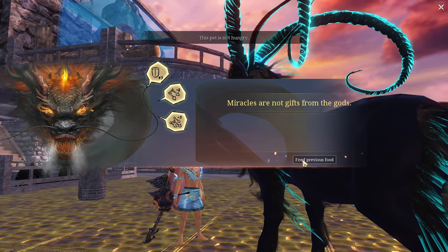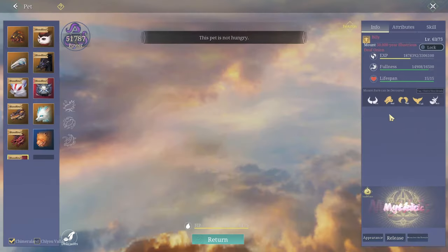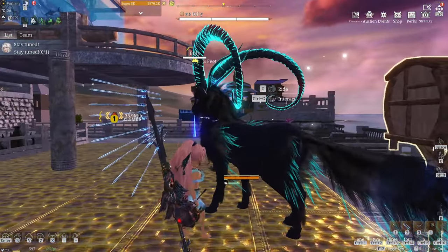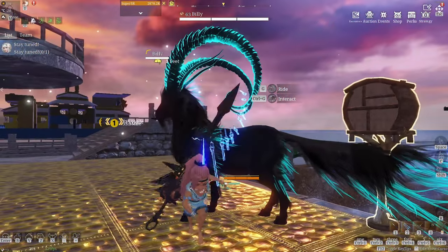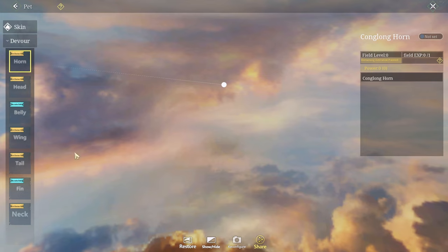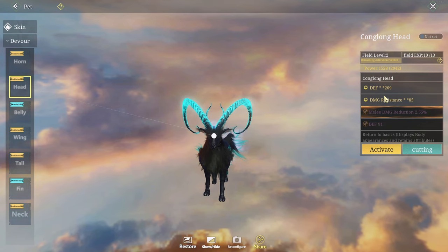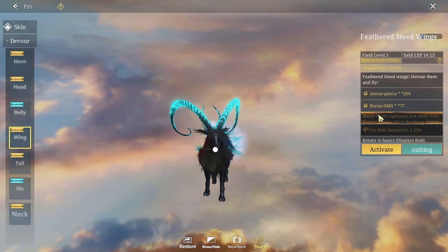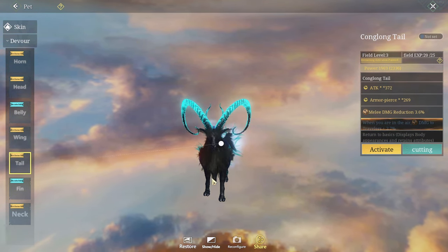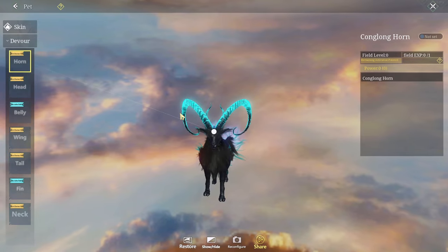This is where the trick comes in, guys. Hopefully it still works. So you can't feed him because he's full. I was supposed to devour something first. I'll do it off cam. He's got a couple of mutations on him — he got that in the head. He got some wings. There's the wings. And a tail. No neck and no horns yet, so I'll work on those.